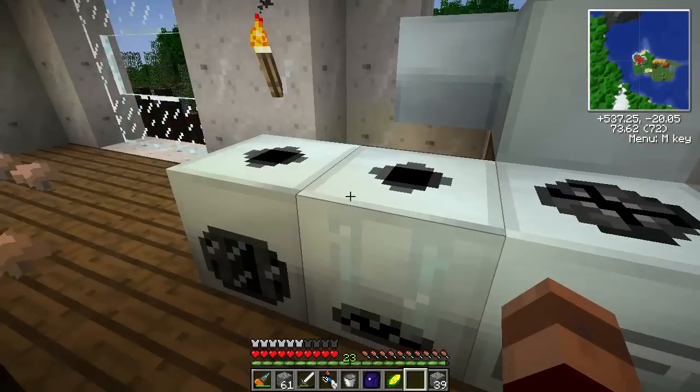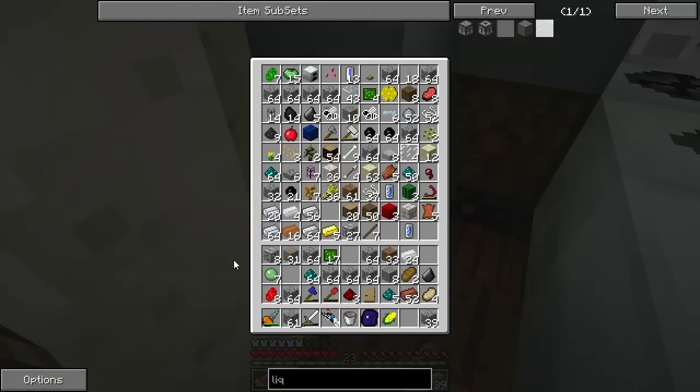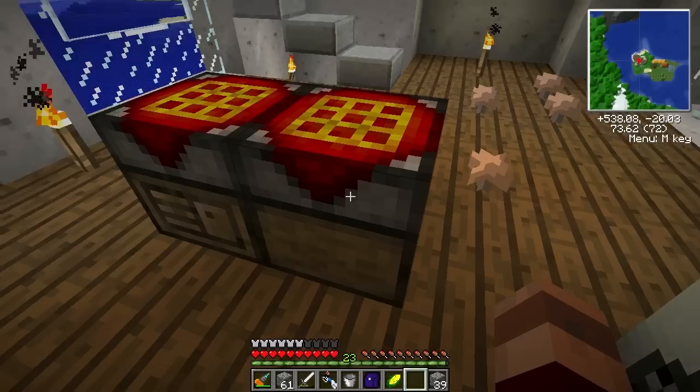So what we're going to do right now is — we've got one coolant cell here, we need two more water cells, and we're going to make an overclocker. I didn't put the tin in the thing, so there we go. Still can't stack those, that's all right.